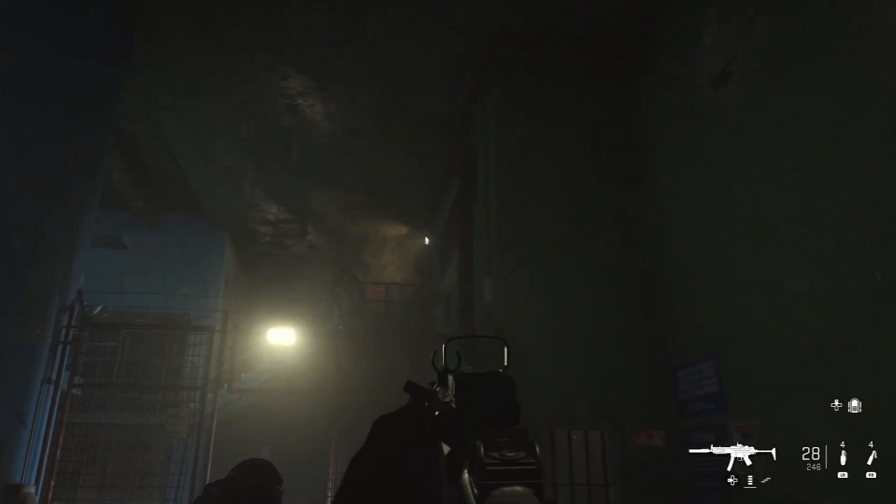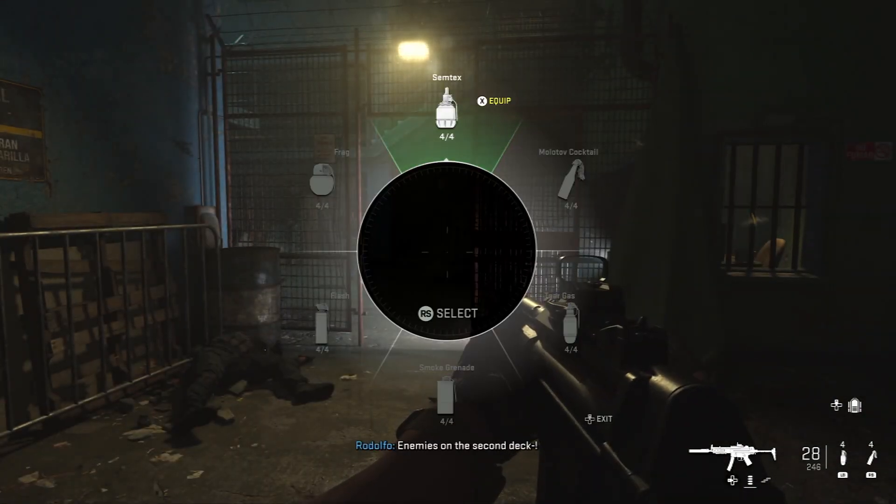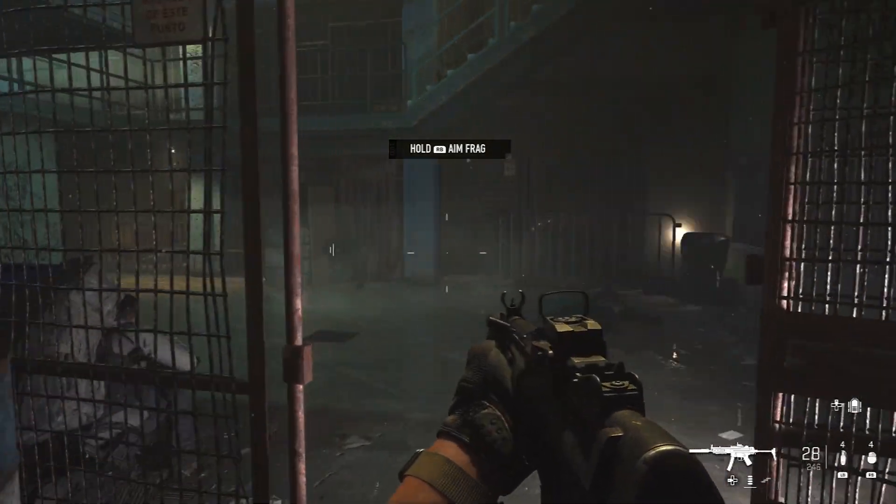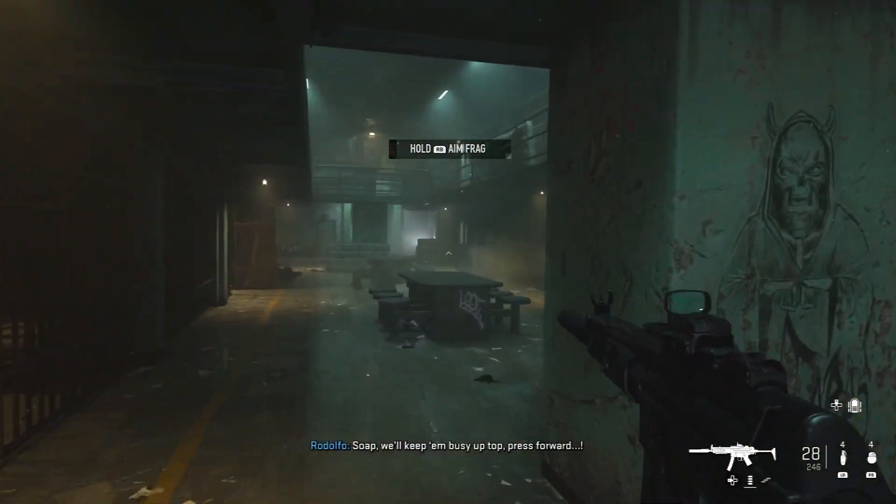Once you've escorted Ghost through the CCTV section, you'll have an opportunity to get your first kills. Once you've opened a locked door, you'll come into this corridor where you'll have a full backpack of equipment.